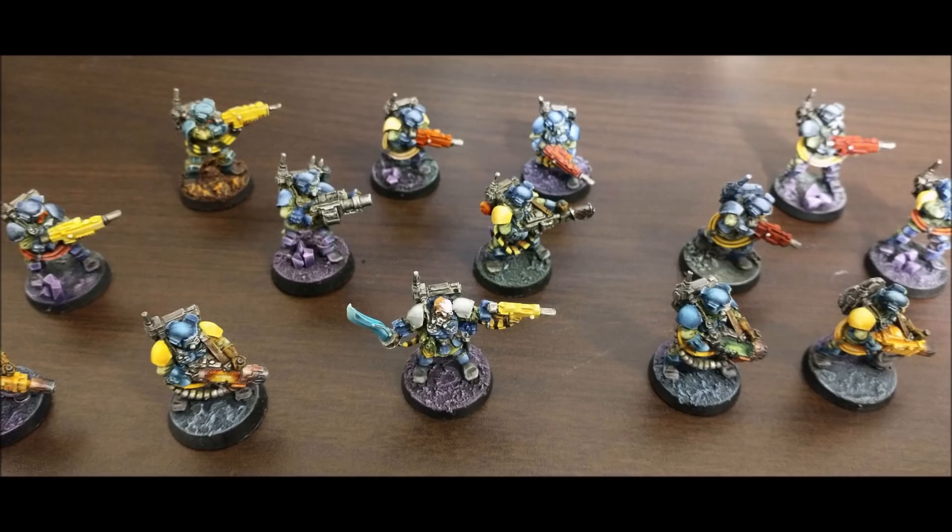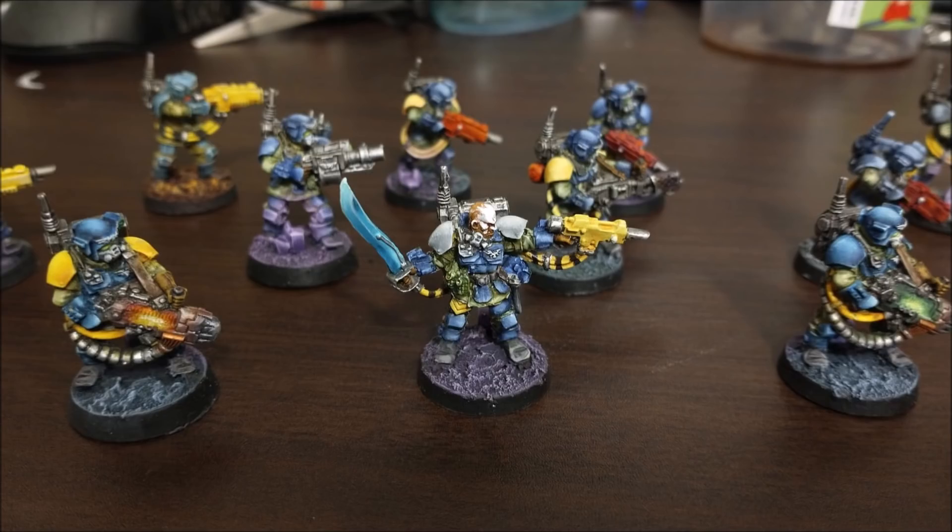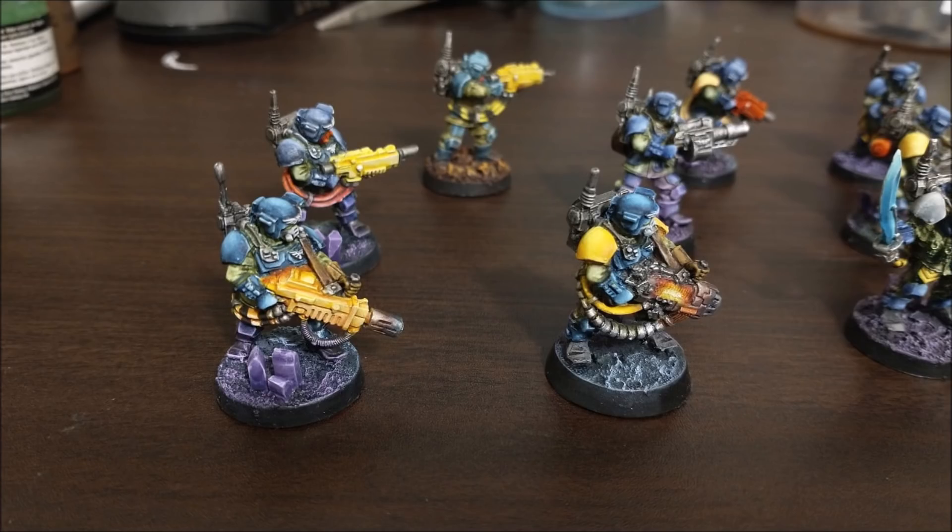Bear in mind the difference between strength 6 and strength 7 in 40K terms is minimal - strength 7 makes you slightly better against things like Predators, but nobody takes Predators. So this thing has heavy 10, strength 6, AP minus 2. One less strength but one extra AP. With all the storm shields being used these days, AP minus 2 is super essential - the autocannon at AP minus 1 means someone with a storm shield is still rocking their 2+ or 3+ save.